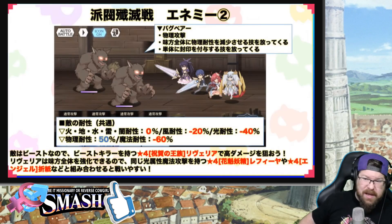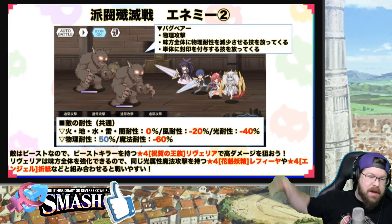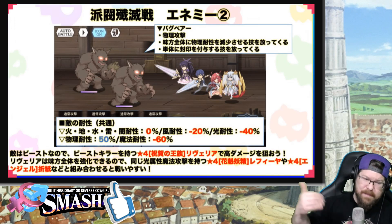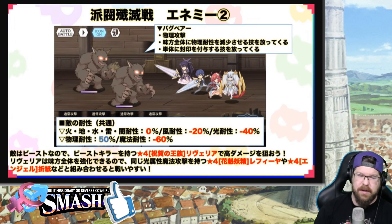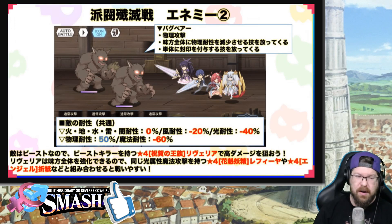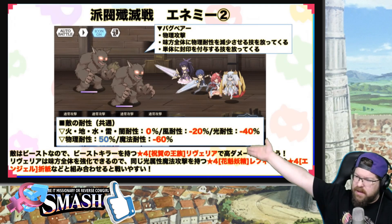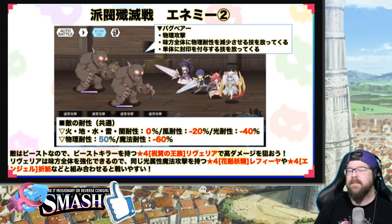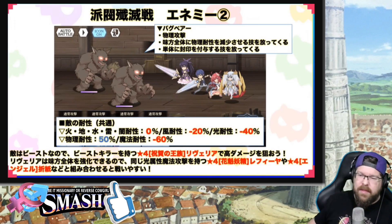Then we get DaBertz. Fire, earth, water, lightning, and dark minus 10%. Wind down 20%, light down 40%, physical up 50%, and magic down 60%. So basically a wind or light magic team to take down DaBertz. And because all these units are considered beasts, any unit with the Beast Killer skill is going to be super effective.